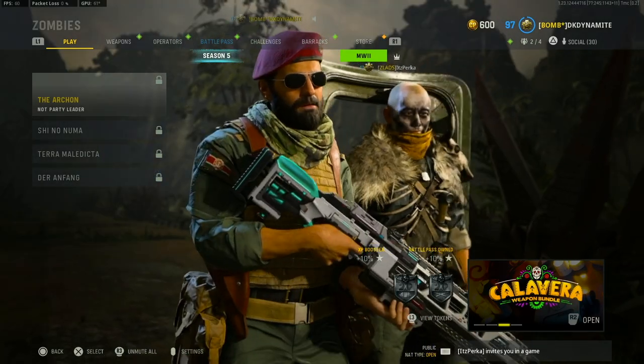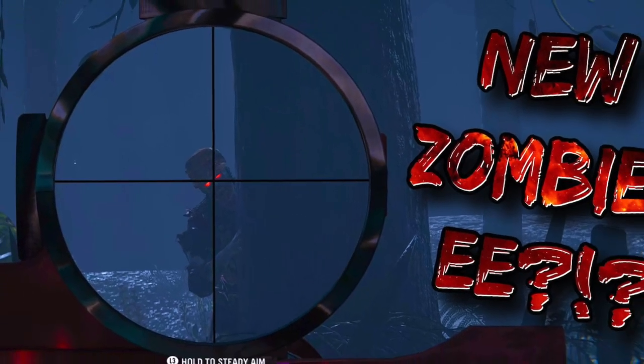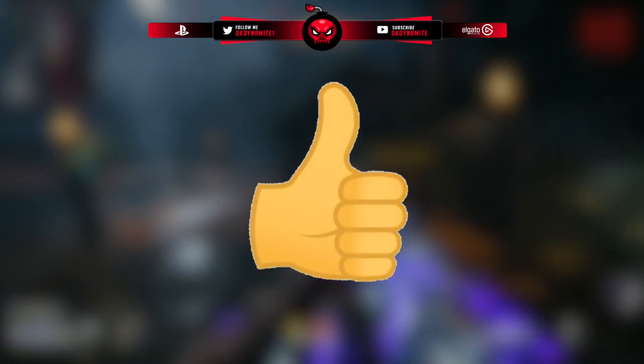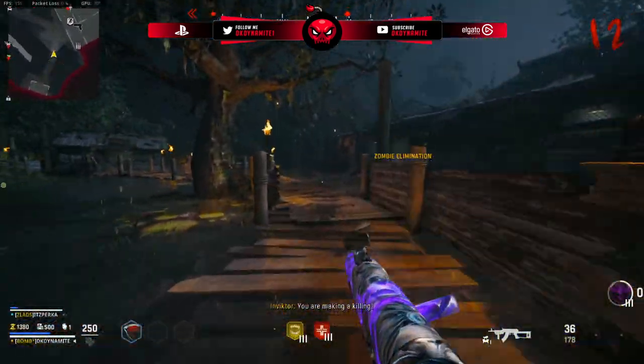What's going on everybody, this is DKDynamite and today we're going to be talking about a surprise update over in Zombies — six mini easter eggs and even more. Definitely stay tuned, but before we jump into that, be sure to hit that subscribe button down below because we're very close to 100,000 subscribers. Drop a like, turn notifications on, and stay up to date with everything going on in Modern Warfare 2 and any other Call of Duty.